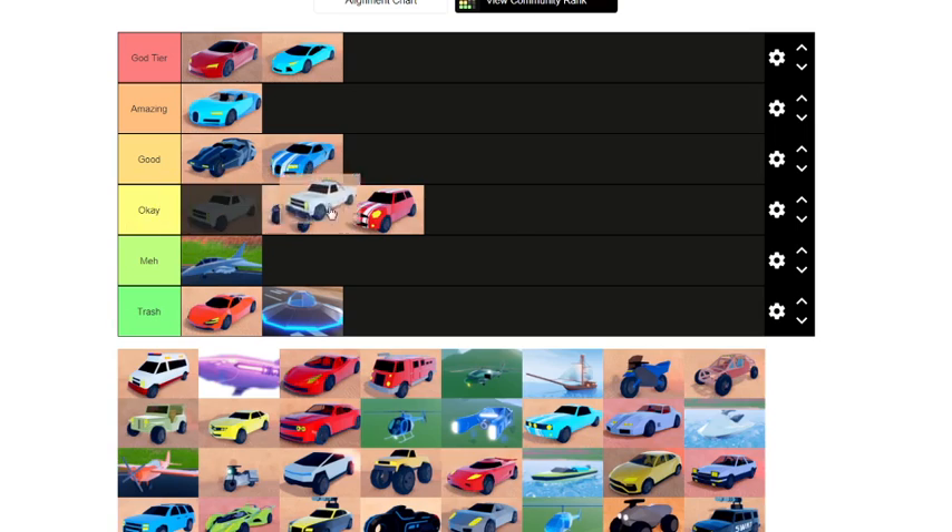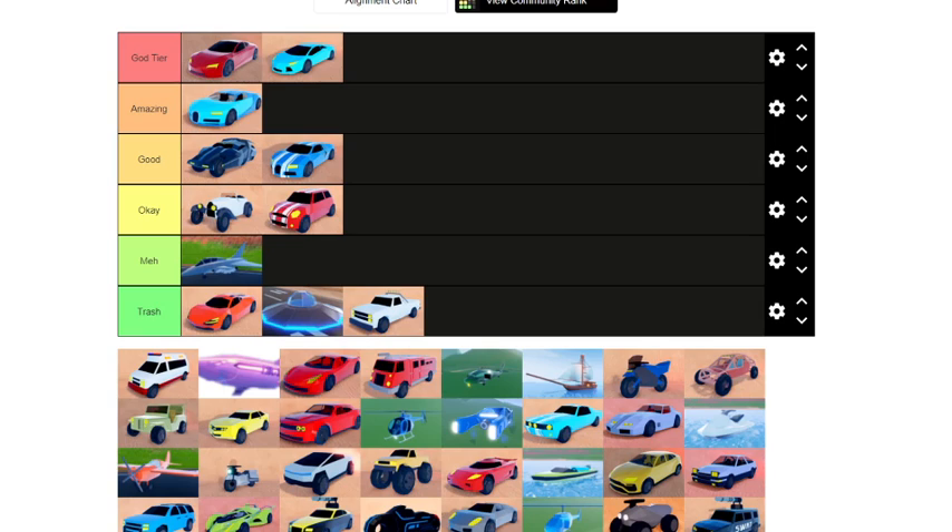Next we have the pickup truck. The pickup truck sucks. It's 9k and it's basically a paid Camaro — somewhat slower than the bro car, and rocket fuel just makes it fly into oblivion. You could just save up a little more for 16k and buy a much better vehicle, the Model 3. Do not bother with the pickup truck. I bought it when I was starting jailbreak and I completely regret that.